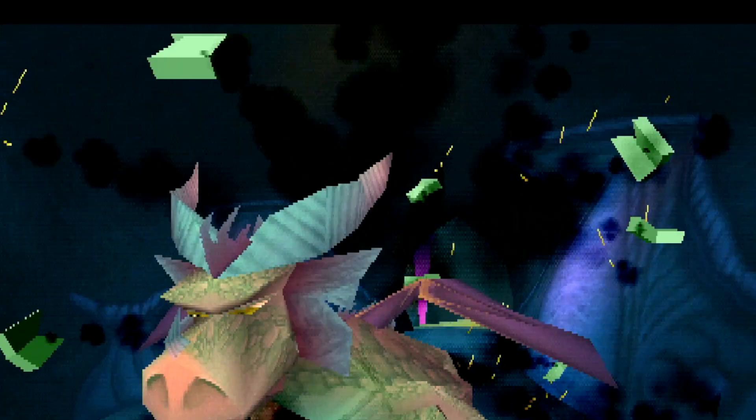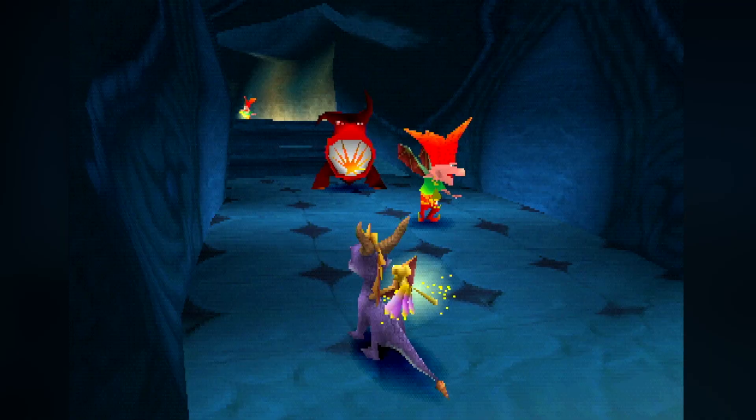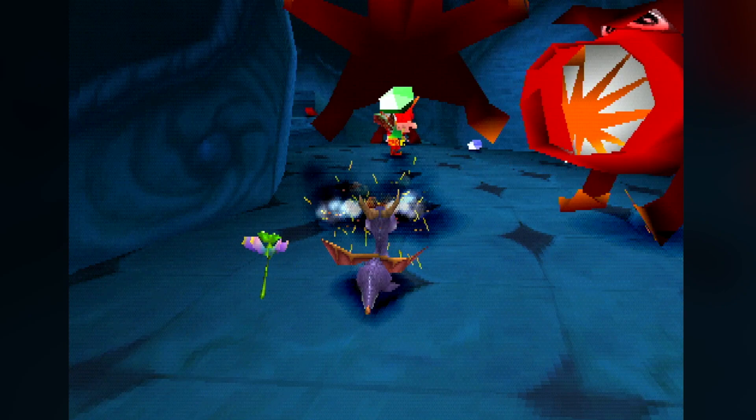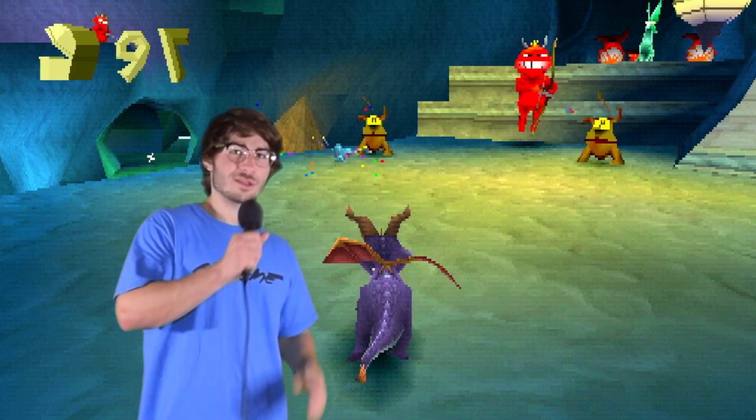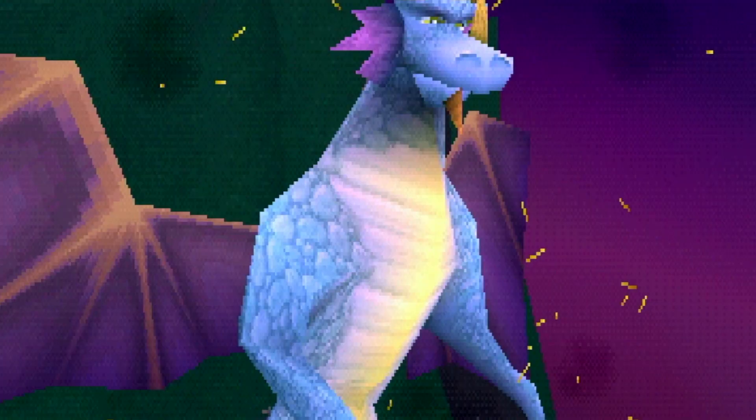First it was Haunted Towers, now it's Dark Passage. The enemies here are going to be quite frightening — there's light fairies that change Demons to Dogs and Dogs to Demons. There's even evil cupids that hurt you with their love. This is one of the larger, more convoluted levels in the game, featuring an entire other side of the map that, if you can find it, I know I did.